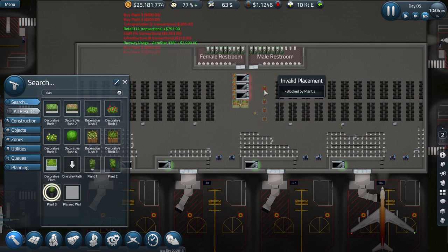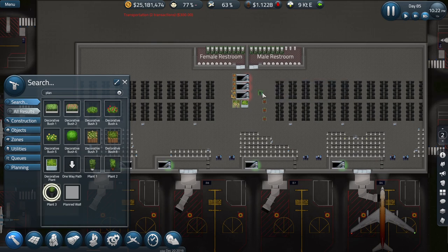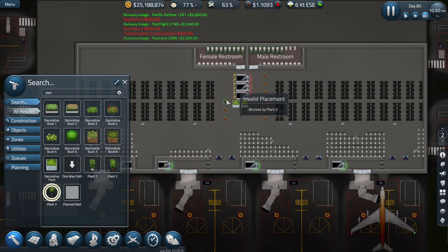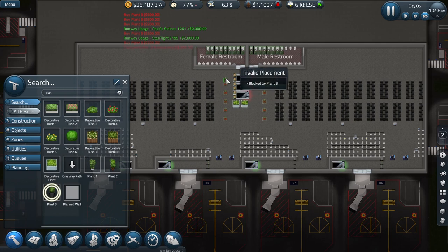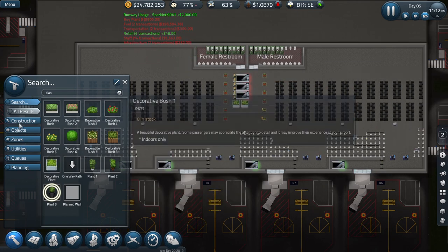Let's just cancel that project - so easy to accidentally move it. I think we'll do a similar thing over here, just a little bit of a nice feature in the airport, in this kind of open area. So let's get some floors going.